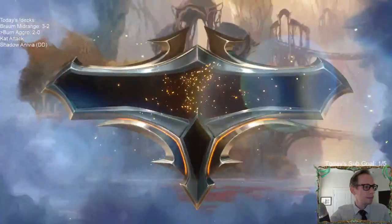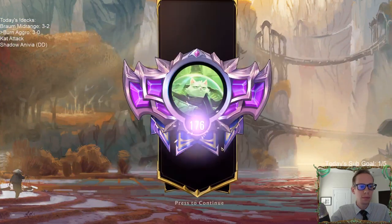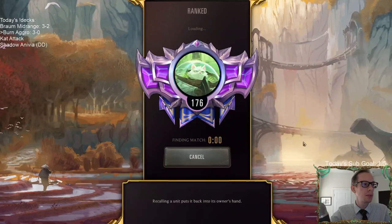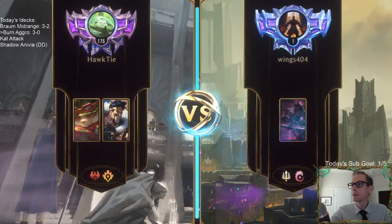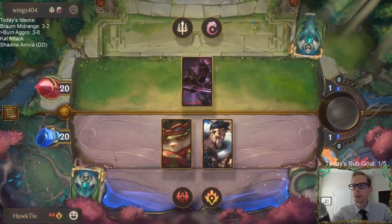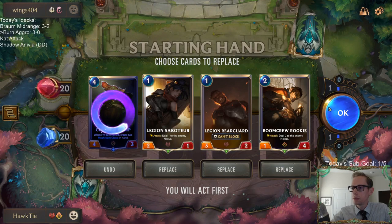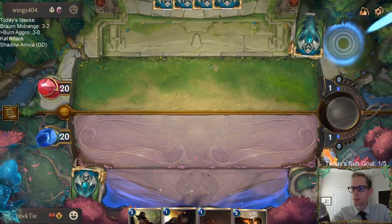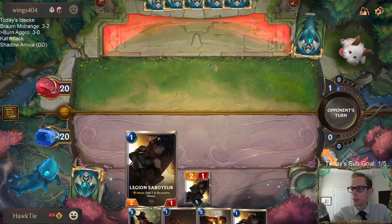3-0. So, Demacia — Demacia Zed. We'll get rid of the Chump Wump, but the Chump Wump's not bad. Salesman's not bad either. I'll play the Saboteur — because if they have a one-drop and our one-drops are going to trade, I want to trade and deal damage instead of trade and not deal damage.